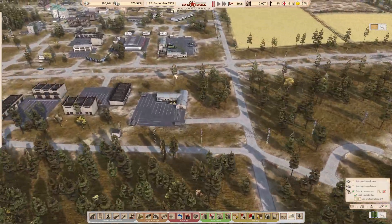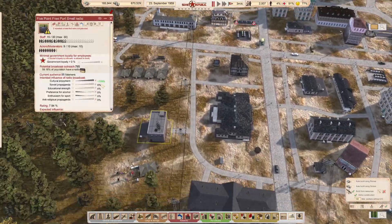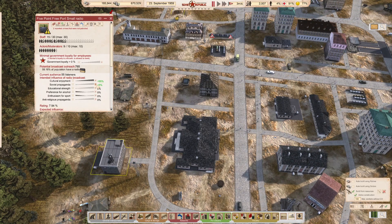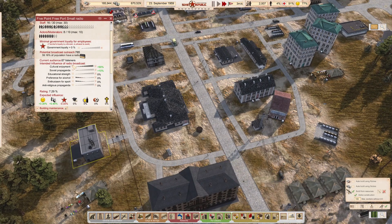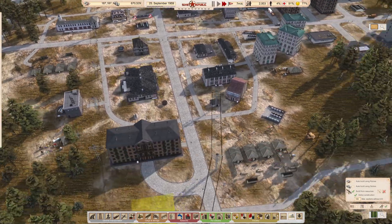We've now completed the radio research. What we should be able to do is push up the Soviet propaganda. Not enough happiness yet - we're going to need government officials in here at 40%, currently at 35%. So we're not actually negatively affecting loyalty now but we're not actually influencing it either, which is a little bit of a pain but there's not much we can do about it.